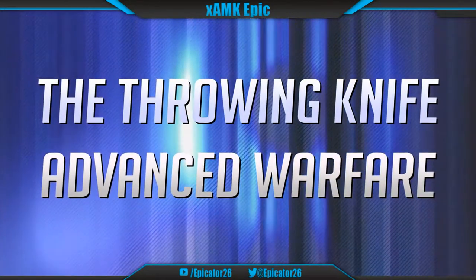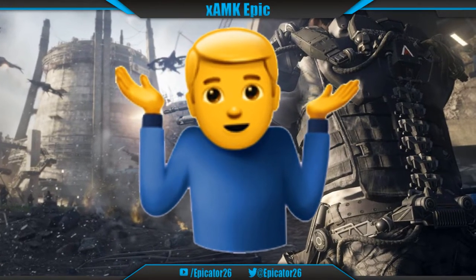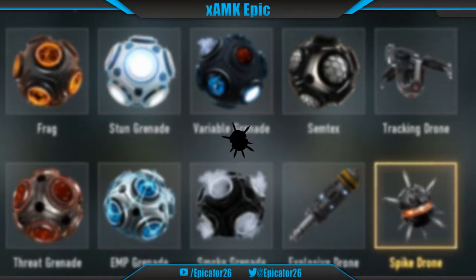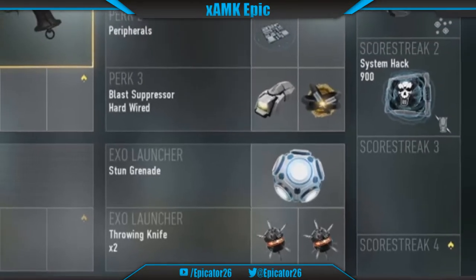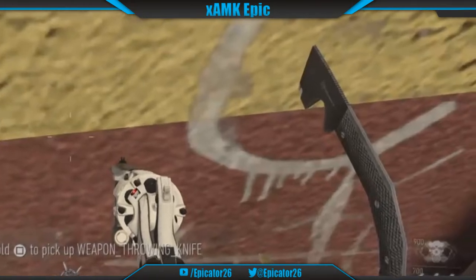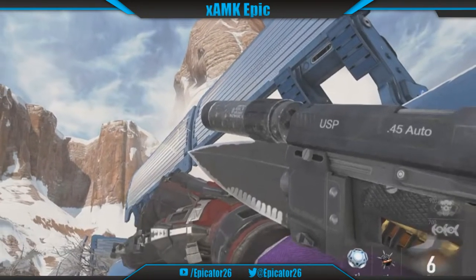Number 17: The Throwing Knife, Advanced Warfare. This one is a questionable entry on this list but given it was technically in, it counts. Sledgehammer's first Call of Duty game had a questionable equipment system. A modder decided to add the Throwing Knife as part of the modded menu for old gen players. The Throwing Knife was designed from the older style from Modern Warfare 2 and was shot from the exo-arm like every other piece of equipment in Advanced Warfare.